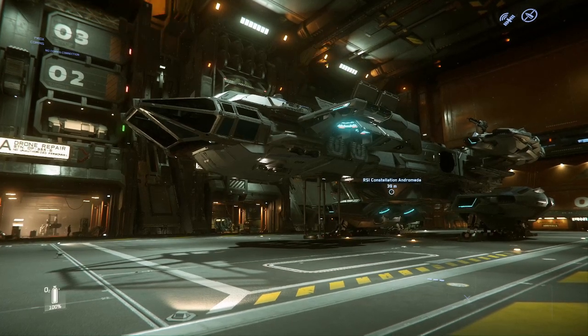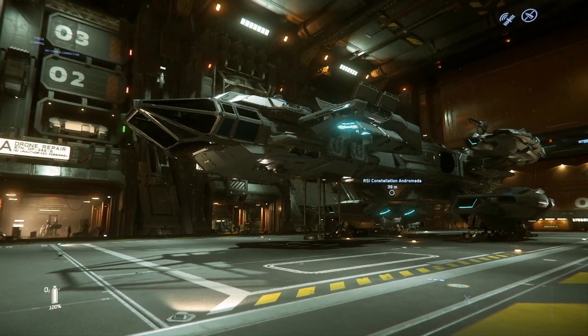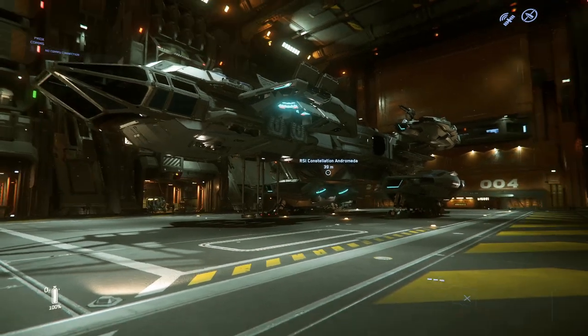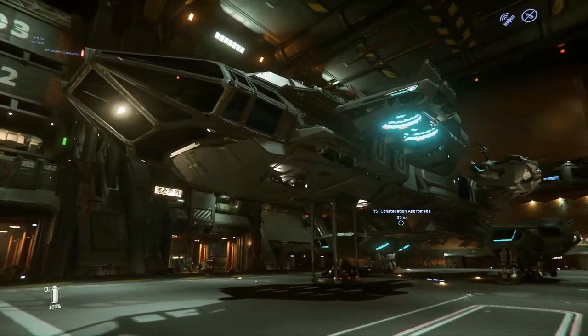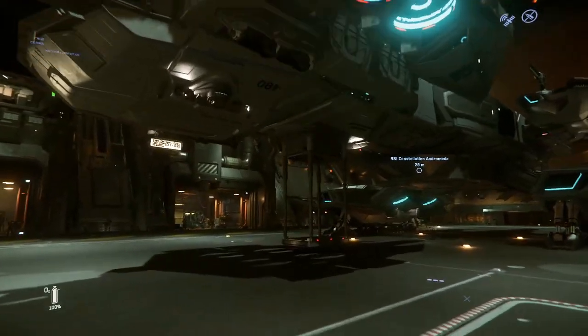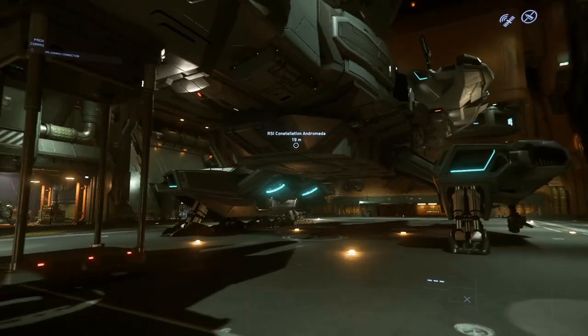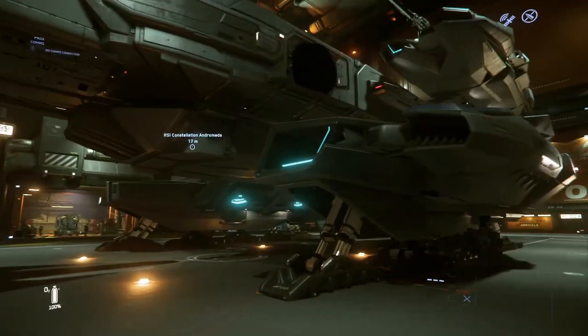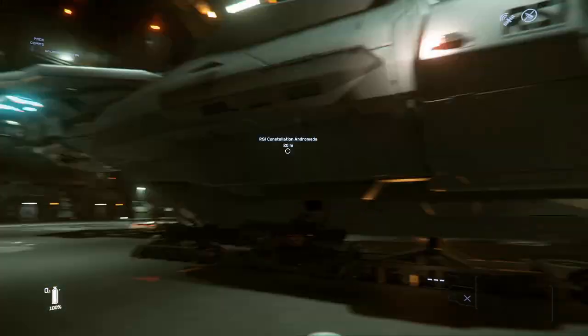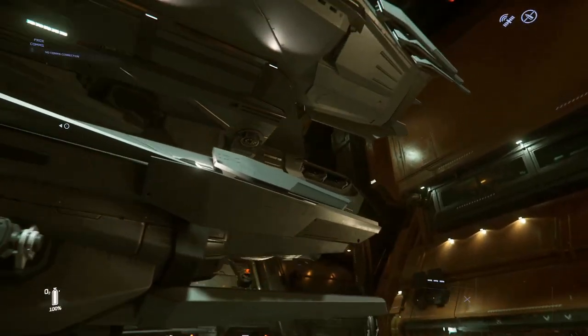The RSI Constellation Andromeda is the gunship variant with light freight capabilities of the Constellation line, affectionately known as Connies in the verse. You can buy it for $225 of real money, or roughly 3.5 million in-game at Lorville.